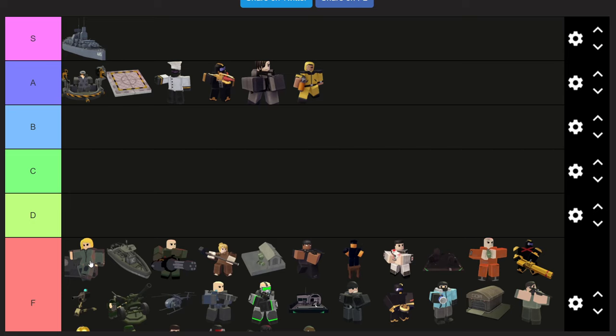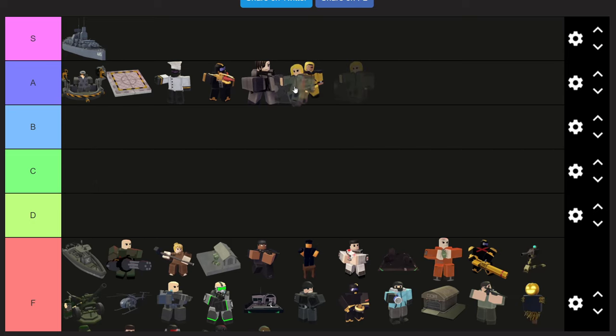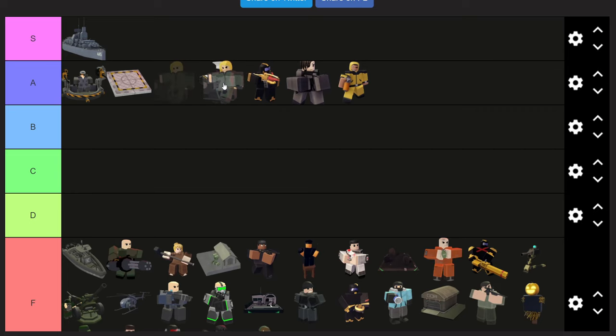The EDJ is definitely another A-tier tower. The buffs it can give are really good — you get some pretty good discounts, and you also get a 40% fire rate buff, which is really good for stuff like Golden Juggernaut. So EDJ is pretty darn good.